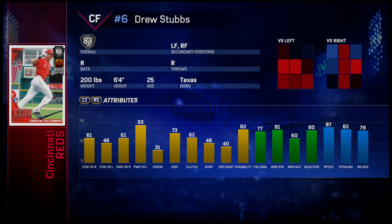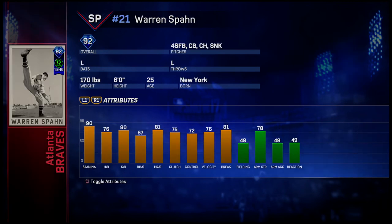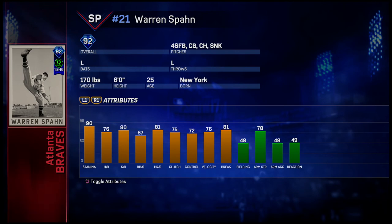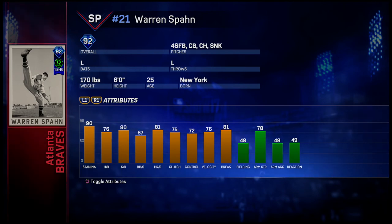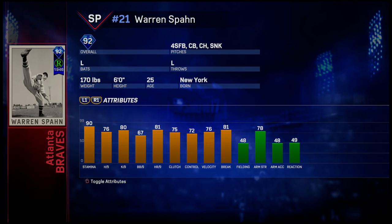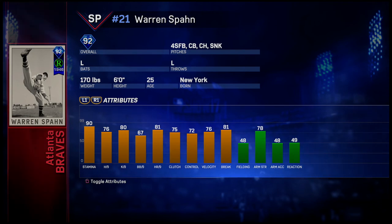Now the 92 Warren Spahn: he has 90 stamina, 76 hit per 9, 80 K per 9, 67 walk per 9, 76 velocity, and 81 break. His pitch mix includes a fastball, curveball, changeup, and sinker. Comparing to the 97 card, the 97 has better stamina, better hit per 9, better K per 9, and a higher break, though this 92 card has higher velocity.